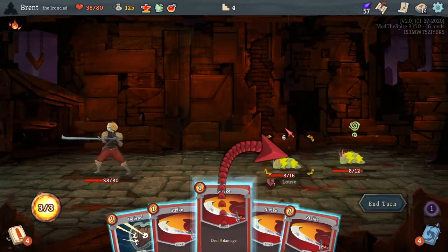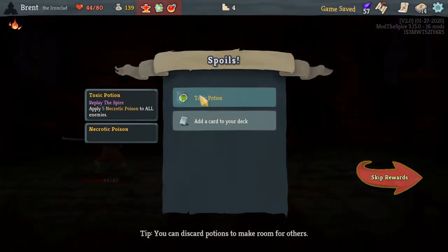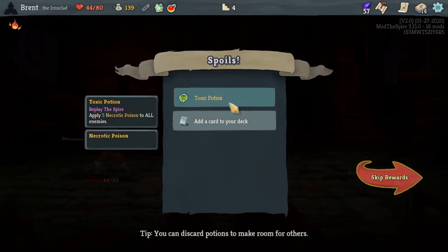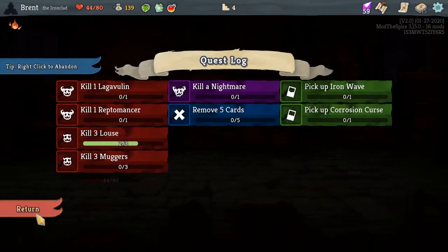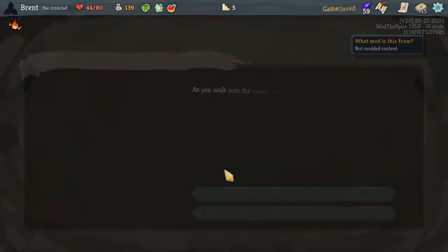I should have bashed him — it's early, that's fine, we'll take the 12. That should kill him this turn — yeah, works out. Toxic potion — we should have thrown one. Unfortunately the Blessing of the Forge potion is the one I'm dropping.